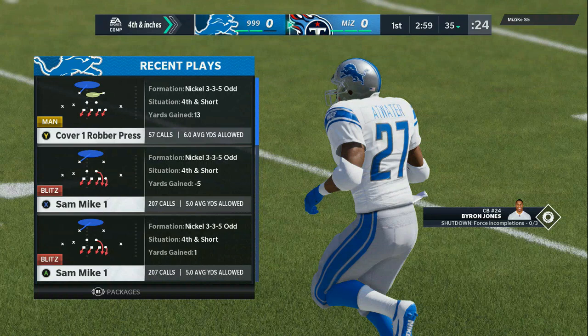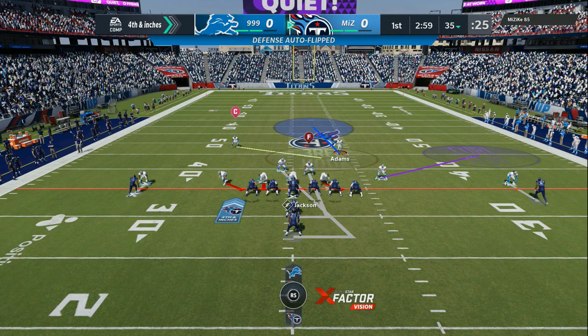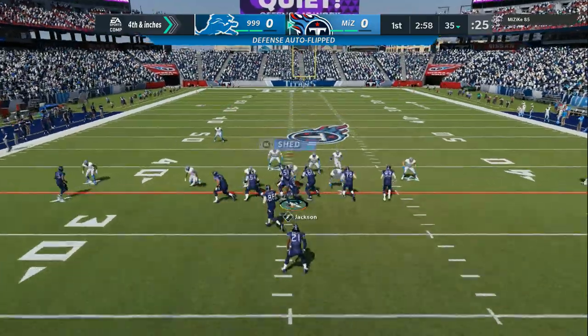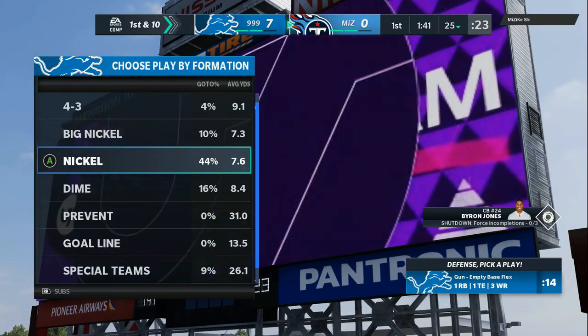Welcome back to the channel. Today we're about to go over the best defense in Madden 21. If this is the first time checking out the channel, go ahead, drop a like on the video, hit that subscribe button, and turn your notifications on. We are in the New England Patriots defensive playbook, the 3-3-5-I. You can use this defense against any type of offense that they put on the field.